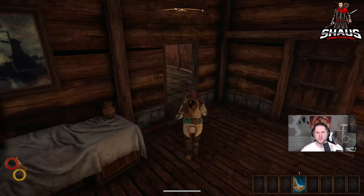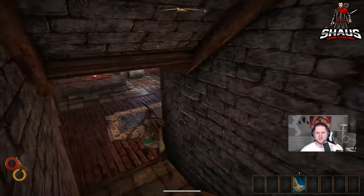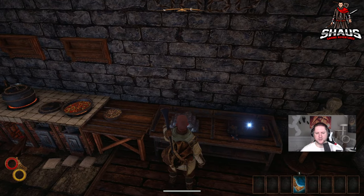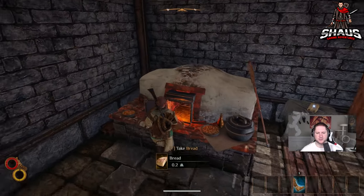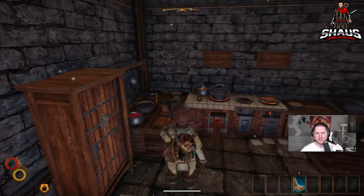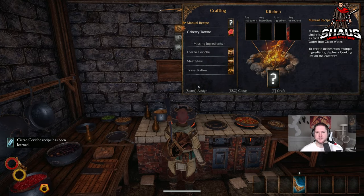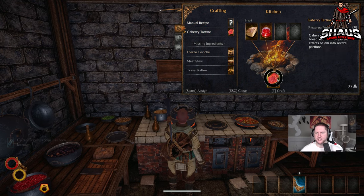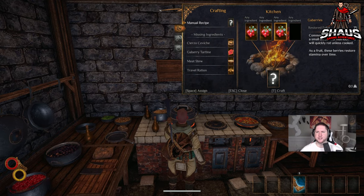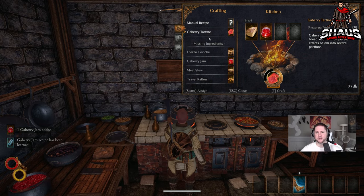Loot your stash. The wood doesn't sell for anything so just take the other two. Pick up the jerky, pick up everything, the gabberries, and go downstairs. Grab your lantern; there's gonna be an iron scrap here — pick that up — and the flint and steel. Take your bedroll, your bread, your cooking recipe. You have gabberry jam; you can either sell your recipe or learn it. I like to learn them all. Use the kitchen to make some gabberry tartines — you can make three of them — then put berries in to create gabberry jam, and that'll let you make another three more gabberry tartines.